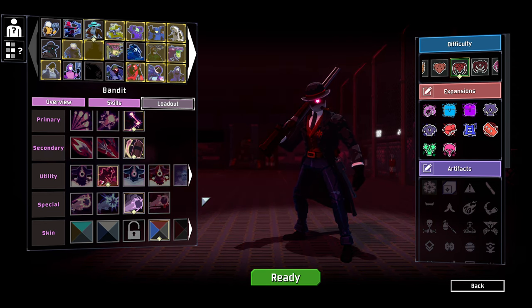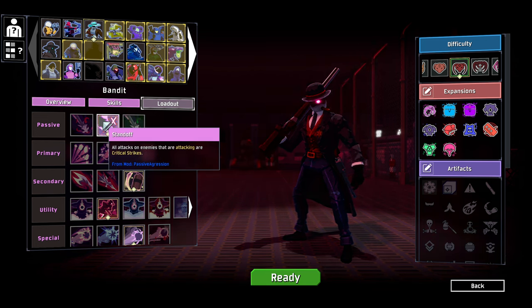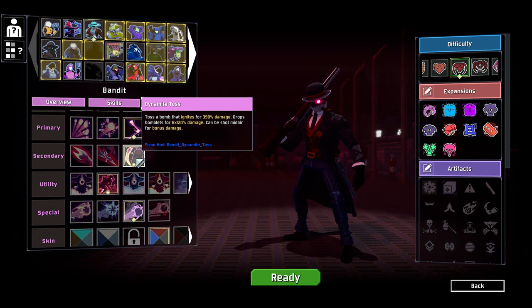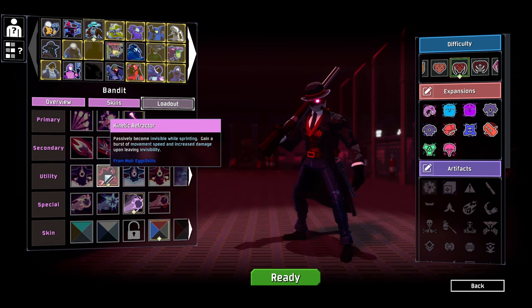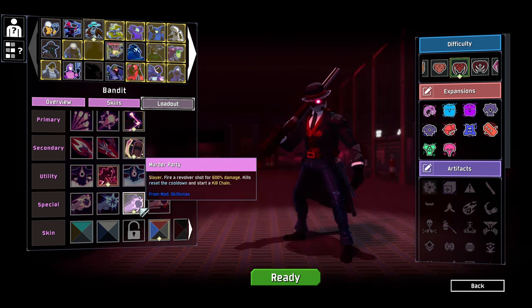Hello everybody and welcome back to some more Risk of Rain 2 modding. We're jumping in this time as Bandit with a bunch of modded skills. We've got Standoff, which gives us critical strikes against attacking enemies — that's our passive. We've got Bounce for bouncy shots, Dynamite Toss, the Kinetic Refractor to become invisible while sprinting and gain extra movement speed, and then Murder Party.